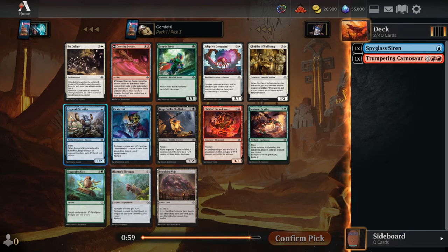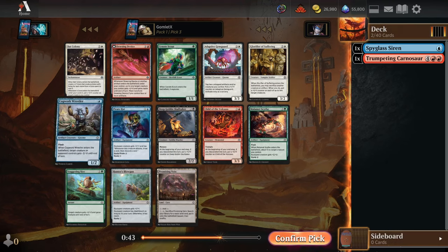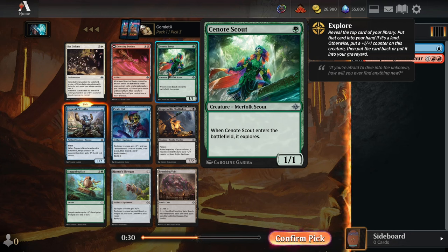Moving on to pick 3, we've got a Cogwork Wrestler — another great 1-mana play. Being able to flash this in and give something minus 2, minus 0 can often just win a combat for you, letting you keep a creature on board while killing one of your opponent's creatures. It can be like a removal spell and a creature all-in-one. Also, being an artifact is very relevant for a lot of synergies in the format, so we'll take the Wrestler.